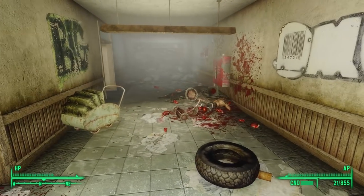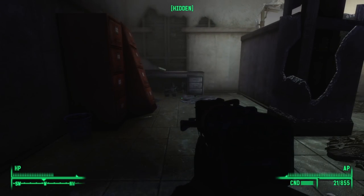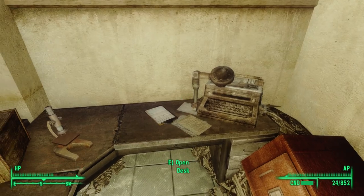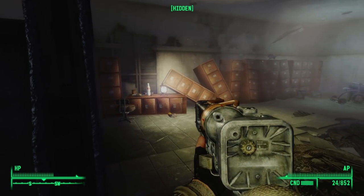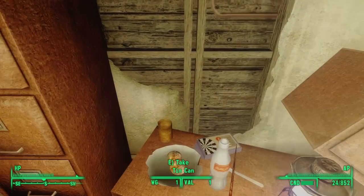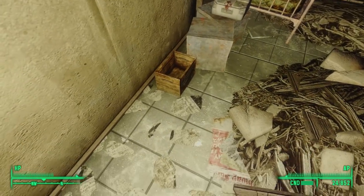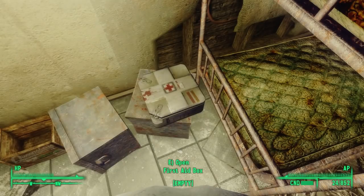Heading into the hallway and turning left, we pass through a western doorway to more office cubicles. In one, we find a copy of the Chinese Army Special Ops Training Manual right next to two missiles. Continuing through a broken wall to the west, we find a raider meal set out on a cabinet with some darts nearby, sugar bombs on a desk for making ultra jet, and a first aid box to the northwest.